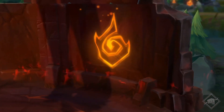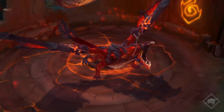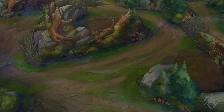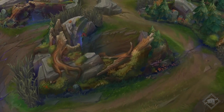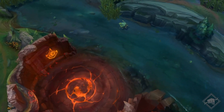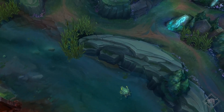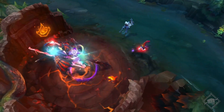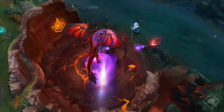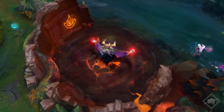Apropos coole neue Buffs – reden wir über die Höllenkluft. Alle elementaren Kluftversionen wurden leicht verändert, um das neue Grundterrain zu berücksichtigen. Die Bergkluft hat dabei einige Mauern verloren, aber die Höllenkluft haben wir komplett verändert. Anstelle einer ausgebrannten Feuerlandschaft wird überall auf der Karte Höllenglut verteilt. Das Einsammeln dieser Glut gewährt kurzzeitig Lauftempo und einen Werte-Buff. Bei deinem Tod hinterlässt du die Hälfte deiner Glut und andere können sie sich schnappen – du brauchst sie ja eh nicht mehr.